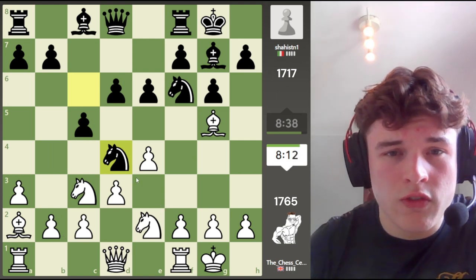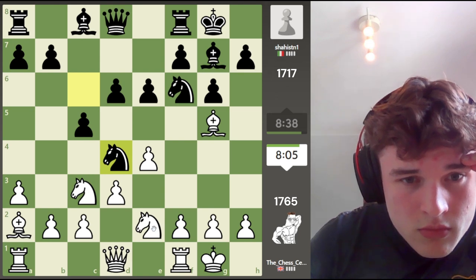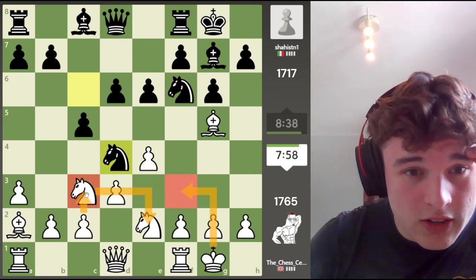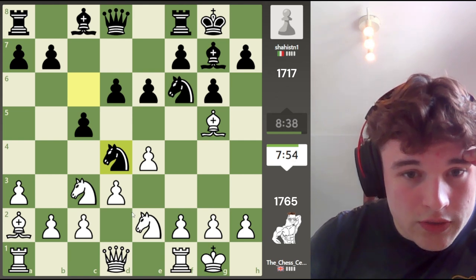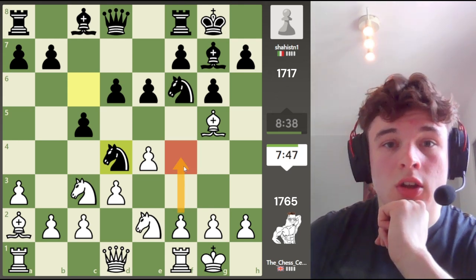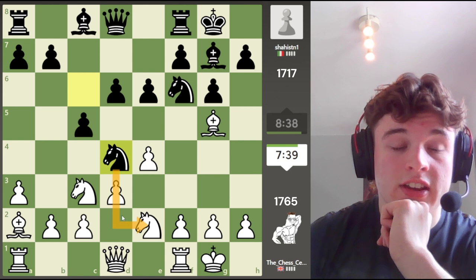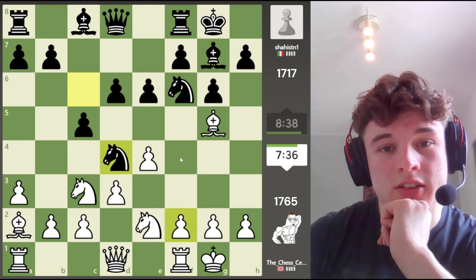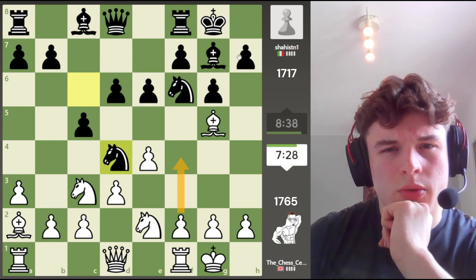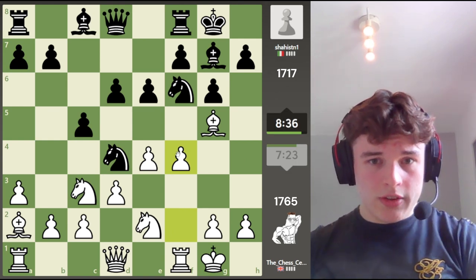Knight D4 — something tells me this is incorrect though. A lot of the time the knight is on F3, and then you drop this knight to E2 so you can play C3. I don't have the luxury of doing that because I already have a knight here. We could play F4, looking to play E5, and then if he takes, we're happy — probably take back with the knight. D5 is not a move. F4 is also nice because if H6, Bishop H4, G5 isn't playable. Let's go with F4 — I like that.